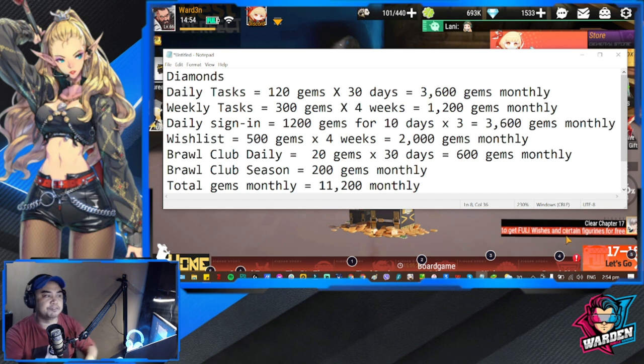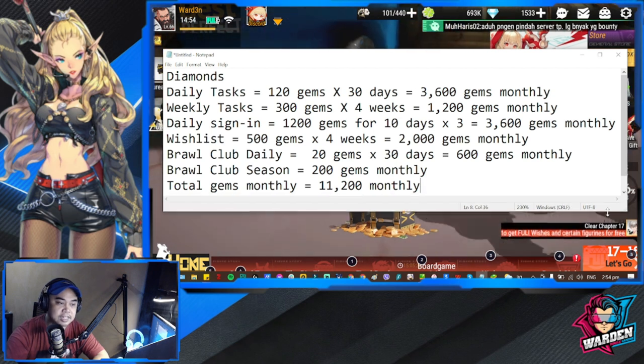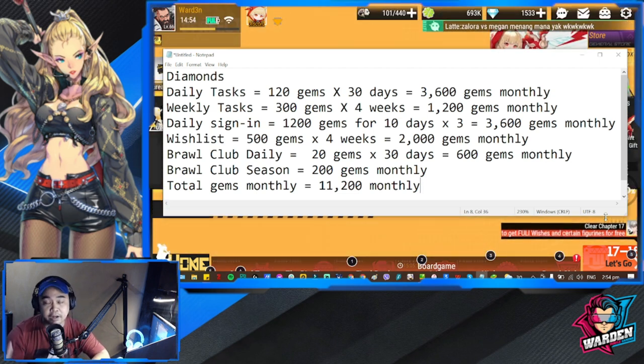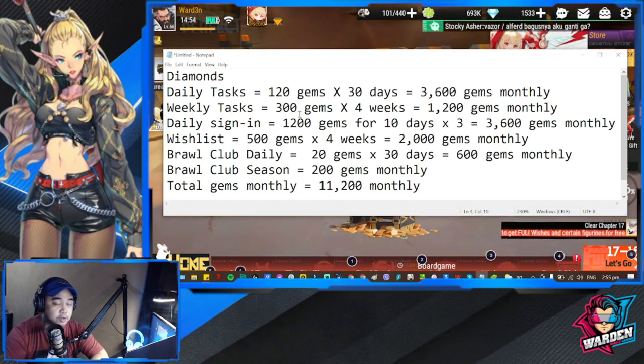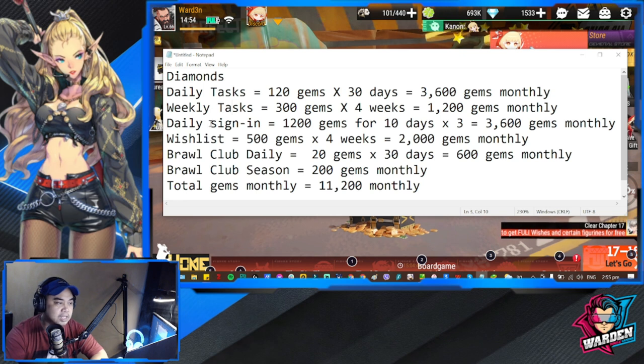These are the recurring sources that we have — we'll discuss the various sources with varying outputs. For diamonds, you have your daily tasks and weekly tasks. You'll be getting a max of 120 gems daily, so at 30 days that's roughly 3,600 gems monthly. For weekly tasks, 300 gems times four is also 1,200 gems monthly.